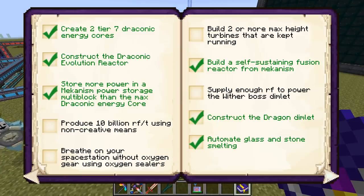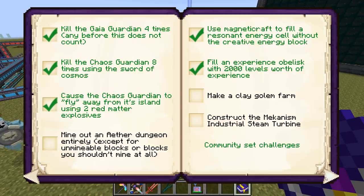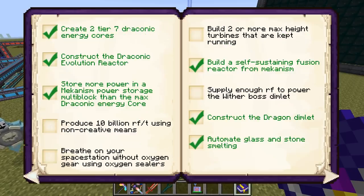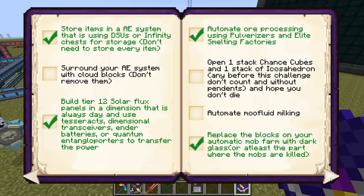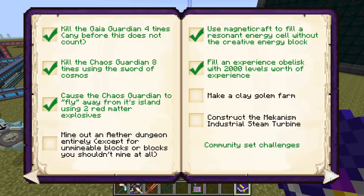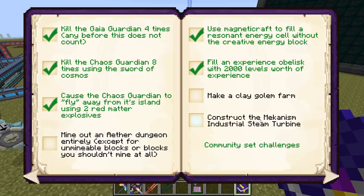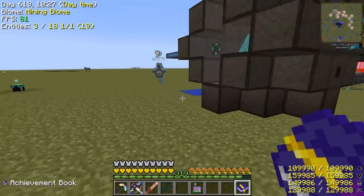Somebody suggested I try out the nether star generators, the 64 times ones, so we're going to check those out in a second. We are also supposed to - let me find it in the quest book - construct the Mekanism industrial steam turbine. So that is what we're going to try to do here next up. I got the stuff together to do it.